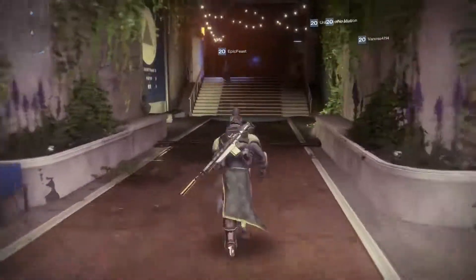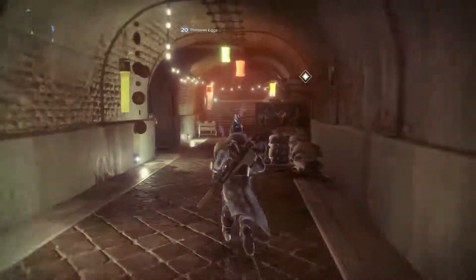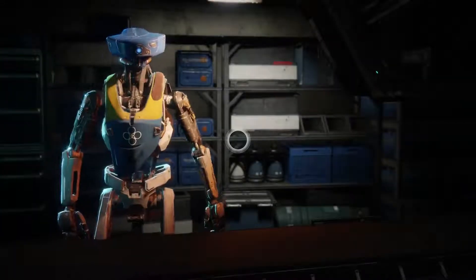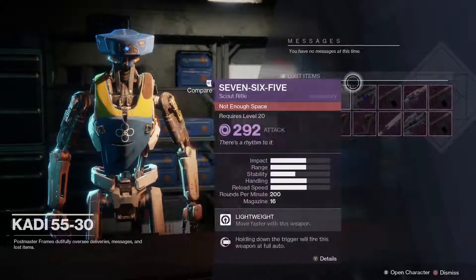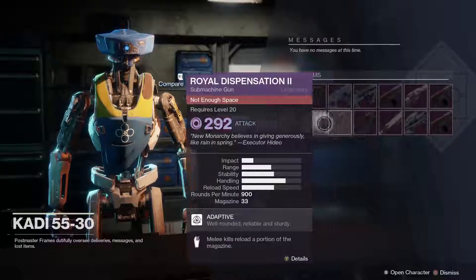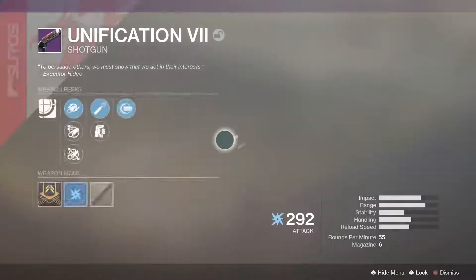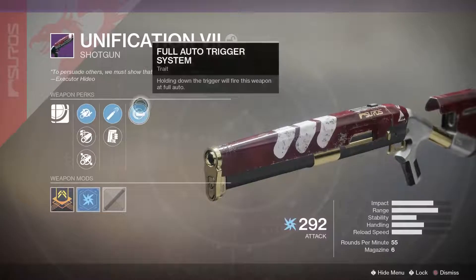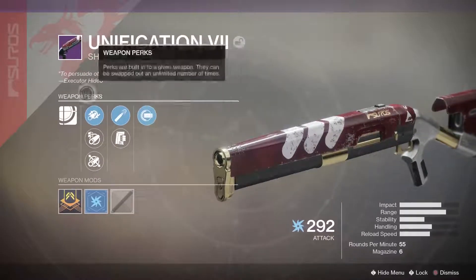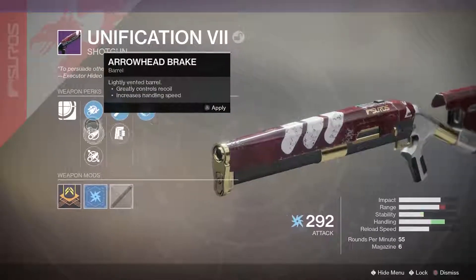We're just gonna check our postmaster real quick and see what's in there. We got a lot of stuff in here — sadly no armor. We got a shotgun for New Monarchy called the Unification. It looks pretty high impact, becomes full auto which is nice, has high-caliber rounds on the shotgun which is pretty good, and it comes with assault mag.